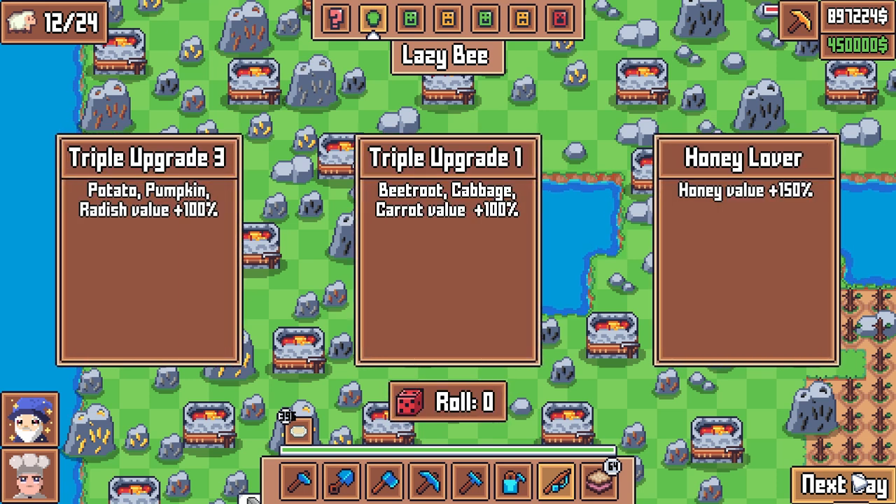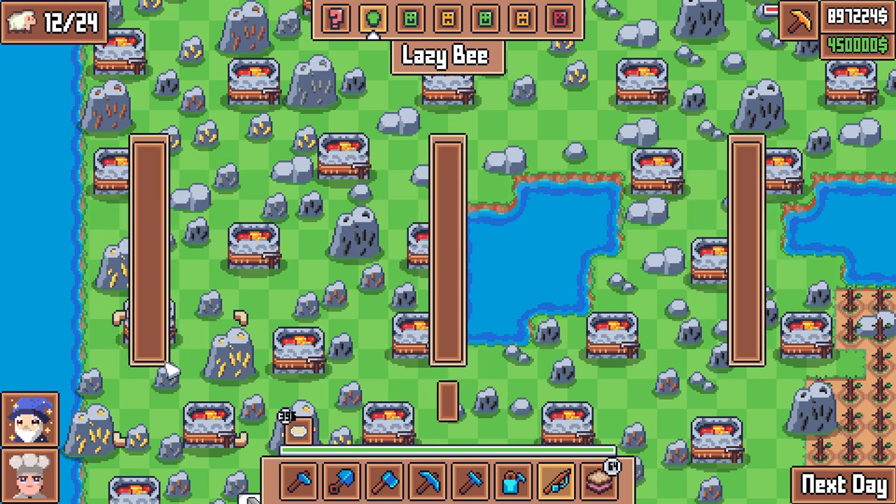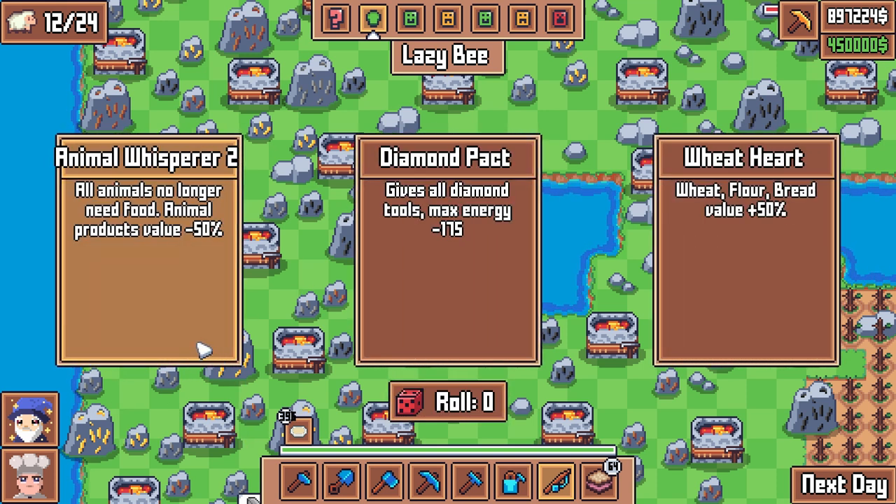Day two dawns. We have triple upgrade: potato, pumpkin, radish value plus 100%; beetroot, cabbage, carrot value plus 100%; and honey value 150%. The only one remotely viable is we are growing radishes. These are mostly useless to us so we'll take that first one. Next option: animal whisper - no food needed but products value at negative 50%. Then wheat, flour, bread value plus 50% - we're going to go with that, as I see an avenue to sell bread.